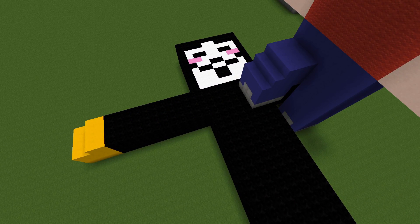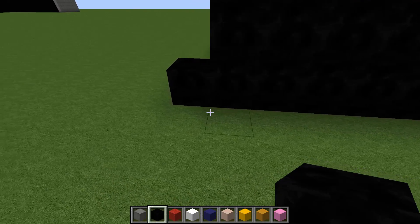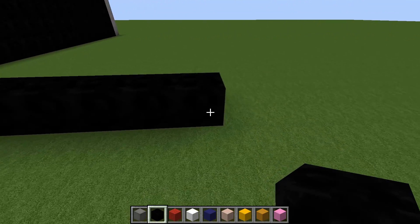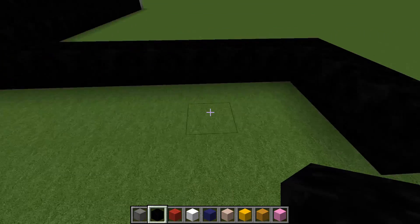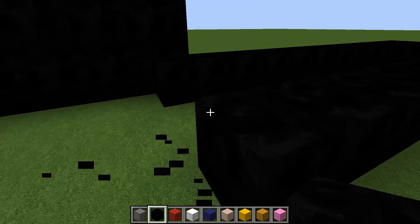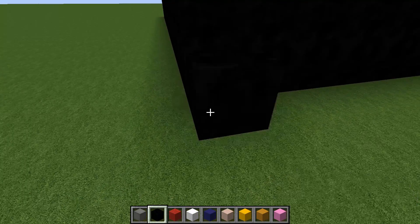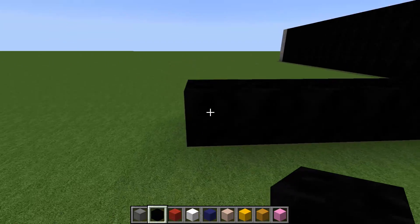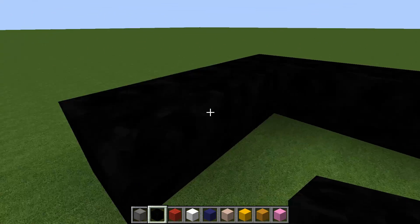Next we're going to work on the arms and body. From the top of the legs, come here and go out 11 blocks, then come across four blocks in total, and then do 11 all the way back. Do the same on the other side — starting at the corner, place one block there, come out 11, go across four, and then line it up.